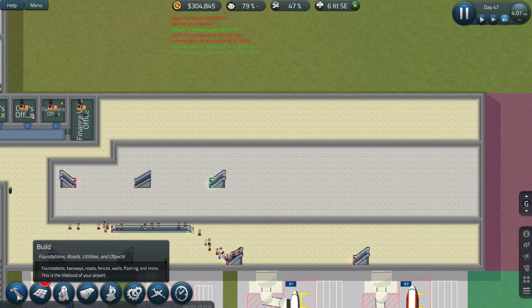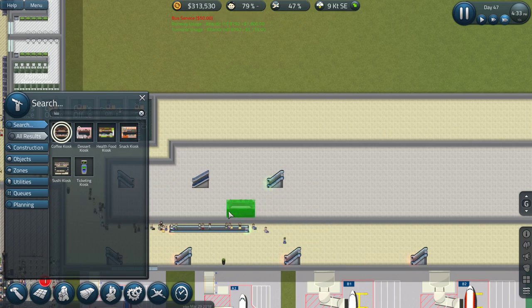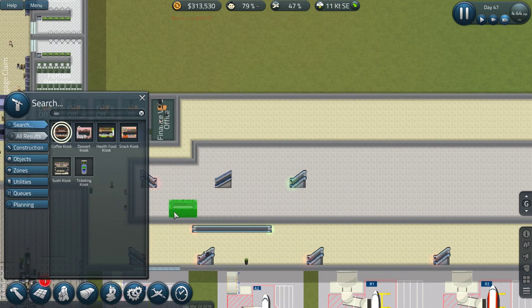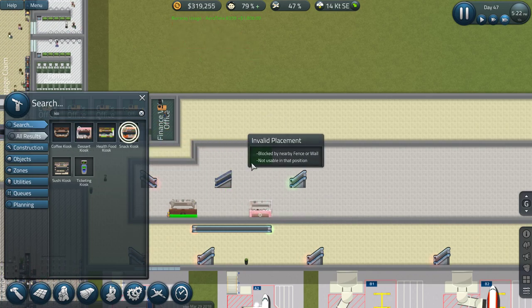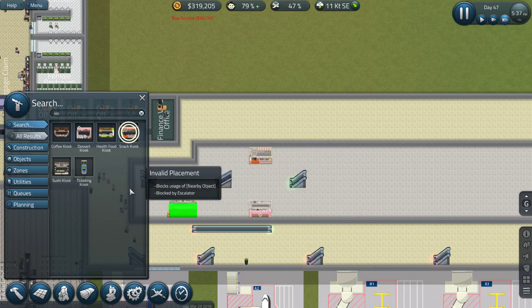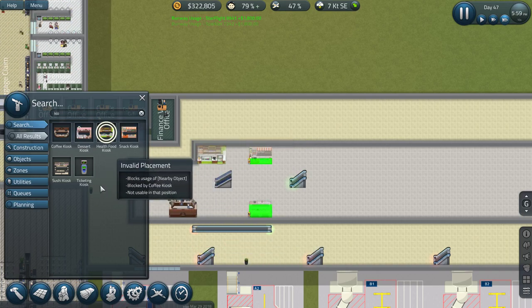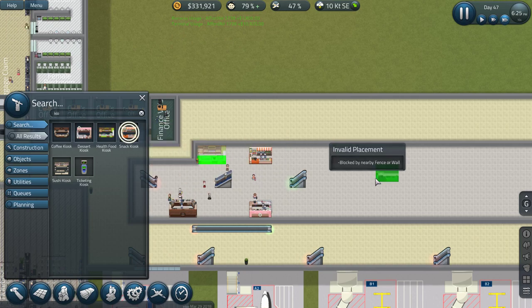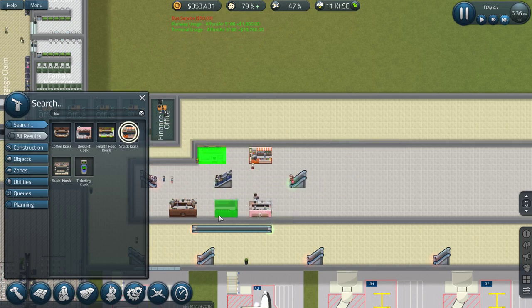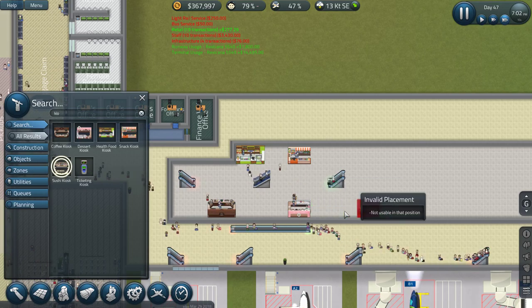Now I want to do kiosks and things down here. Let's do a coffee kiosk. We'll start off with a bit of a coffee kiosk over here, a bit of a dessert kiosk, a snack kiosk, a health food kiosk - yeah that works for us. As a sushi kiosk - let's do a sushi kiosk.